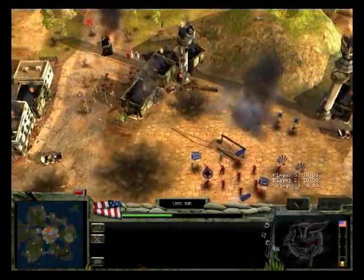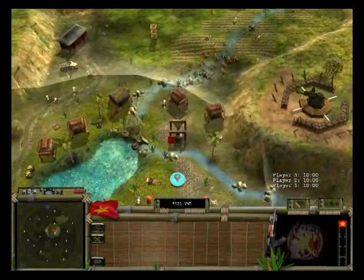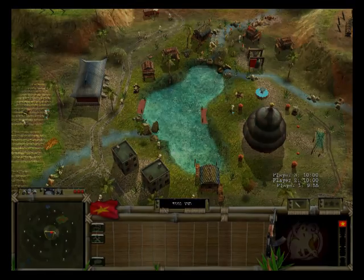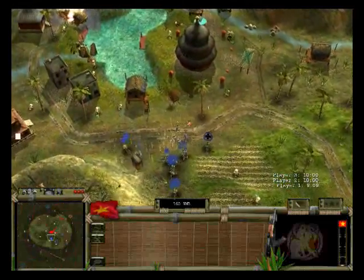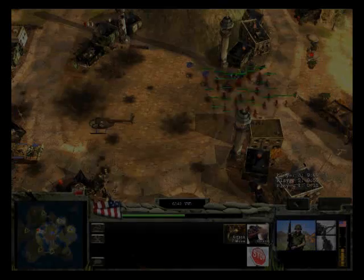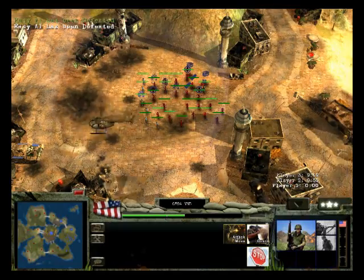In King of the Hill gameplay, the objective is either to destroy all important enemy structures or to hold the hill. Holding the hill is done by sending troops worth 2,000 Vietnamese dong into the area — the ring will then turn to your team colour. If you hold the hill and an enemy sends troops worth 2,000 Vietnamese dong into the area, the hill will become neutral until these enemies are neutralised. The timers do not reset, so you must only hold the area for five minutes in total, not five cumulative minutes.